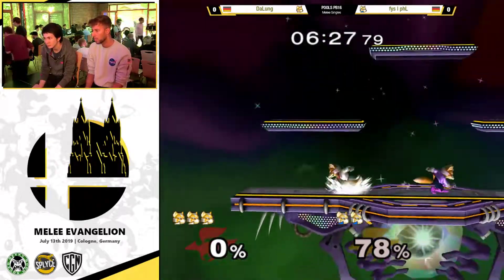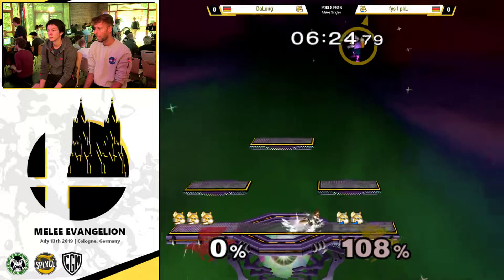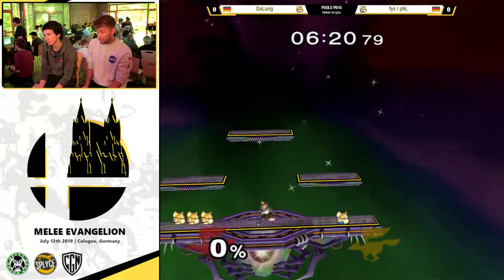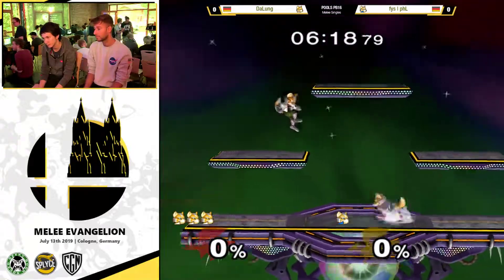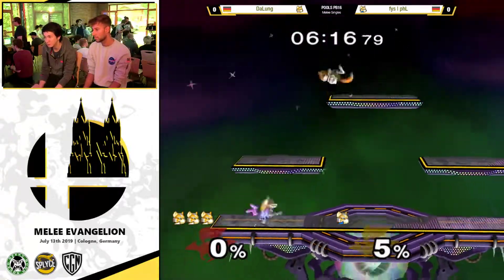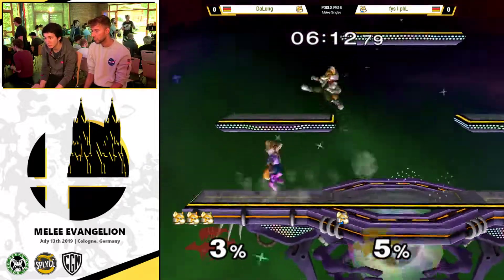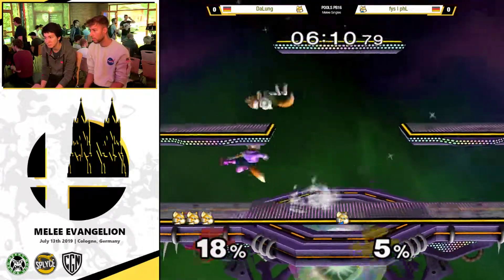Going for the empty pivots. Nice — not ready for the SDI, but won't kill. He's coming in with a lot of these full hop approaches and Dalong's been ready every time. It can be good, the full hops, but it's for lots of full hop double jump baits.